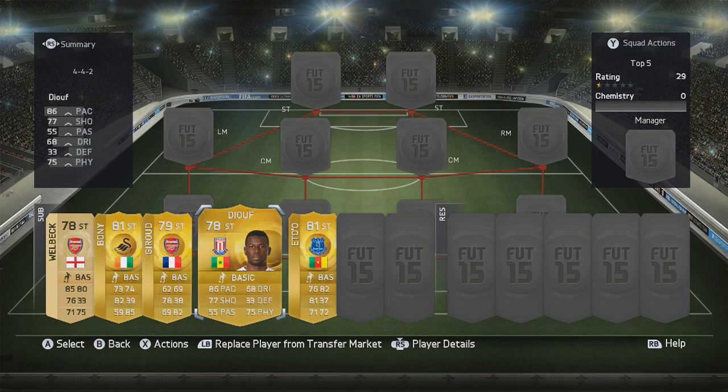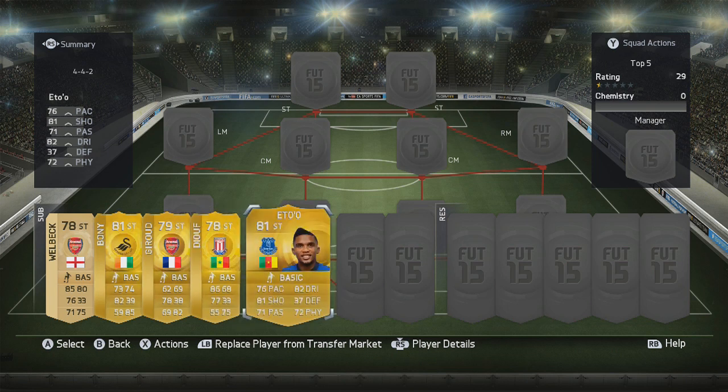Lastly we have Samuel Eto'o, who has had quite a downgrade in this year's FIFA but still maintains some of the really good stats that have kept him relevant in FIFA Ultimate Team. Currently going for around 2.7k, I think he will fall to around 1.5 to 2k when the game officially releases. He has 81 ball control, 83 dribbling, 82 finishing, 76 heading, and 72 strength. What I really like is his positioning and shot power at 84 and 82 respectively — he can really hit the back of the net and is always in the right place.